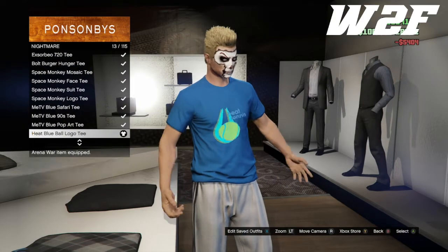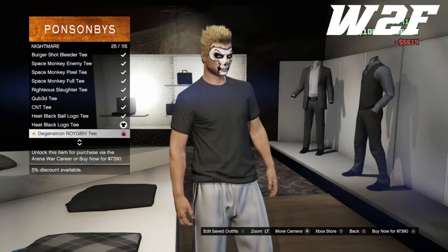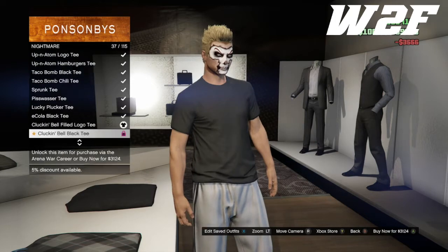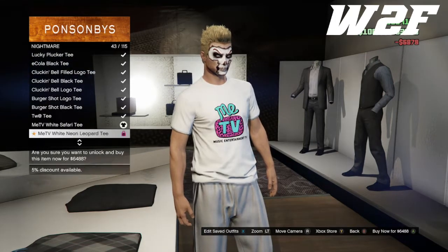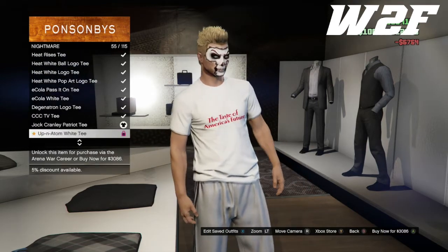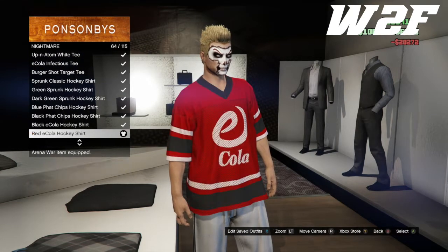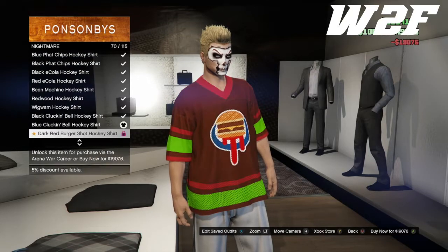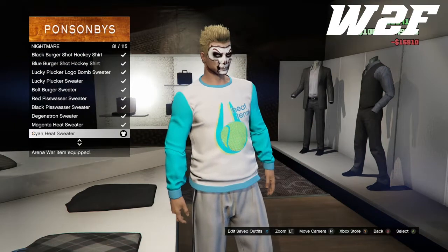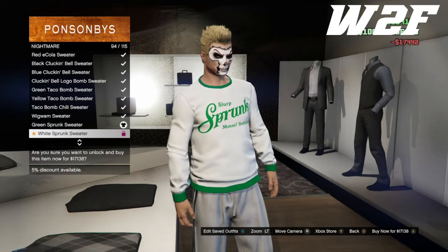You'll notice a little lock icon in the video — you can either buy the clothes outright or unlock them by doing missions and activities in the arena. That will unlock the item at a cheaper discounted price. So if you don't care, you can just pay the full amount, but if you do, you can unlock clothes through gameplay for a discount. That applies to everything, including the masks.